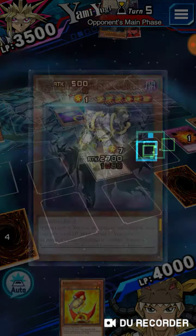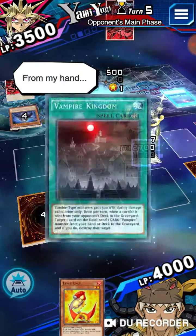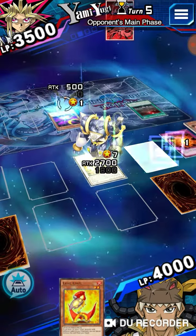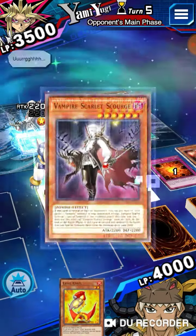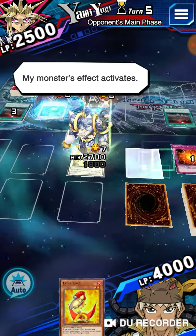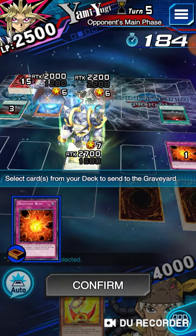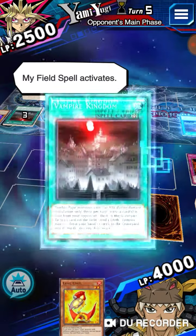What do you got? Scarlet Scourge? Really? Is this what people are doing? I trigger summon my monster's effect and smash with it. Watch him say monsters — I guess traps. Okay, whatever. I don't really need any other Dust Flames, so I'm fine.